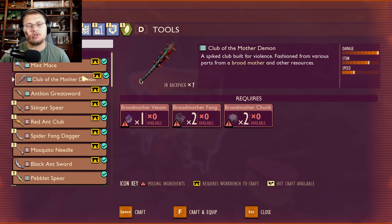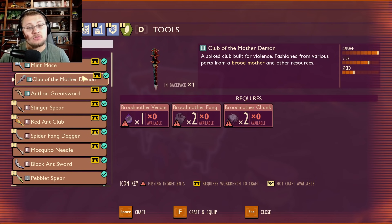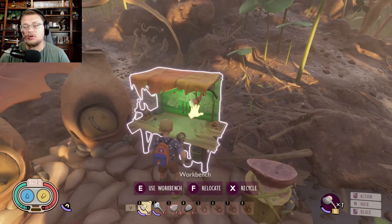What we're going to do today is walk you through how to use the new upgrading station with the club of the mother demon, and at the end we'll add some perks to it and give you a walkthrough of the new perks being added to the game.